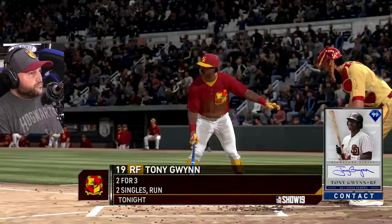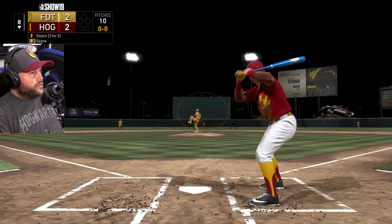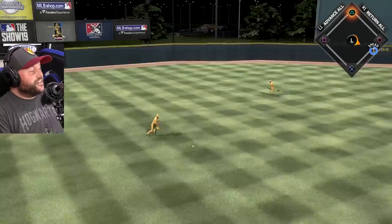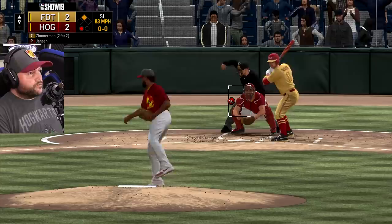Let's go bottom eight. Tony Gwynn — he's two for three, two singles, a run scored. And — come on — yes! Three for four, he's got a leadoff hit here. Please get him out — yes! Four-seam fastball up here.